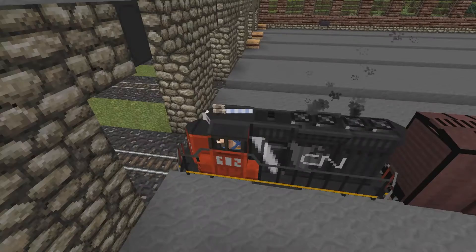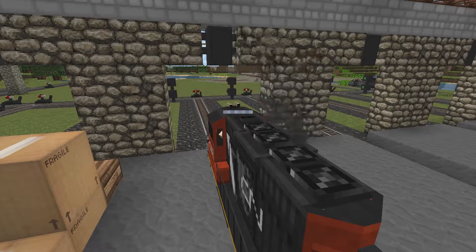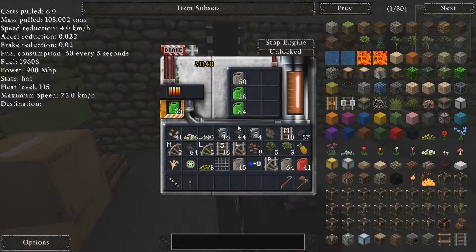So right now I'm going to jump right into my choo-choo train — and I'm in the caboose. If you press R while you're in the train, you can actually see the control area. I've got a bunch of stuff here in my inventory, which I don't really need, but in creative mode I was just playing around.